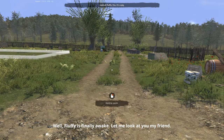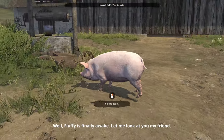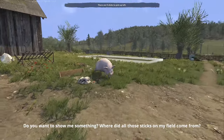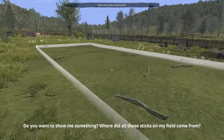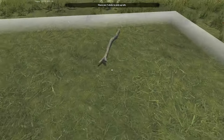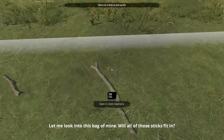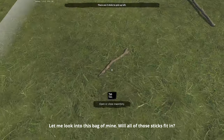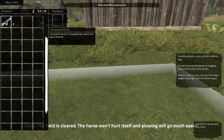"Fluffy's finally awake — let me look at you, my friend." Who's Fluffy? The pig! "Where did all these sticks in my field come from?" There are nine sticks to pick up. Pick up is E — that's always good when it's the E key. We'll get all these picked up. All right, let me look in my bag — all those sticks fit in. Press Tab — nine sticks, awesome.